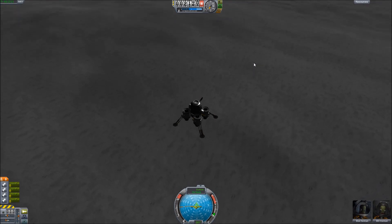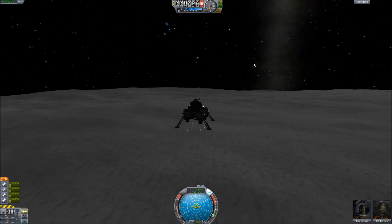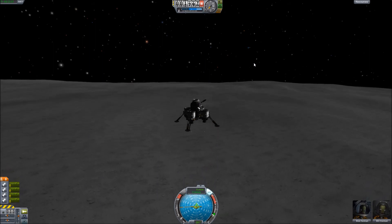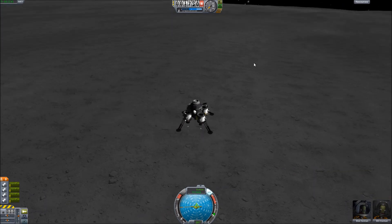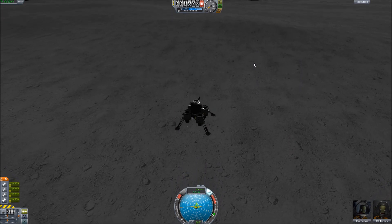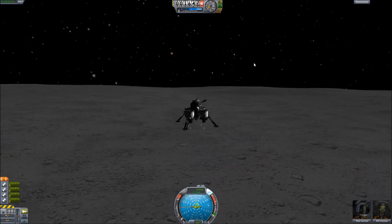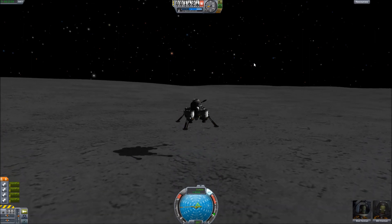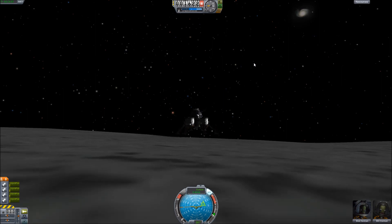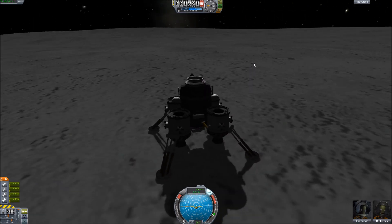We're going to set up perfectly. This should be good enough — starting our final burn. We should be coming in; the crater's really close. We're going to definitely do an EVA once we get out. We're coming in very nicely. Land. Oh yeah! Now that is what we should have done last time. That's a perfect landing — probably one of my better landings in general.